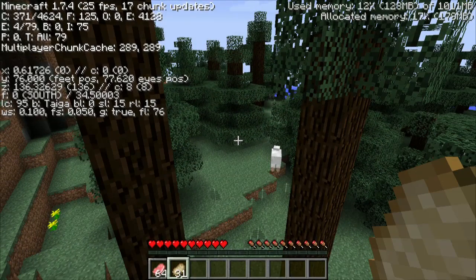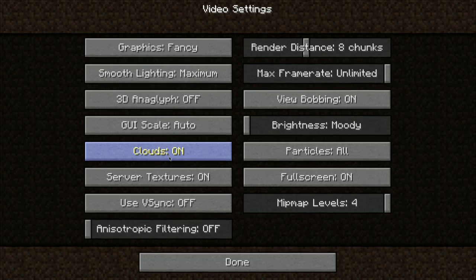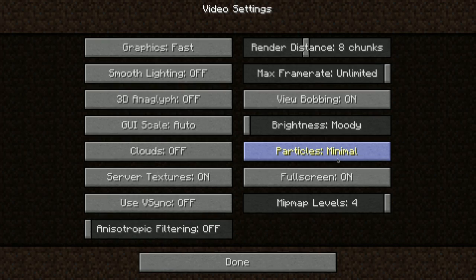Our first tip is to go through your normal game settings and change a few. Get there by hitting Escape, go to Options and Video Settings. Here you have a bunch of video settings you can turn to lower settings so your game will run faster. First, change graphics to Fast. Smooth lighting — turn it off, that will help a lot. Clouds — turn those off. Particles — turn those to Minimal. And bring down your render distance. That will cause your frames to go a lot faster.